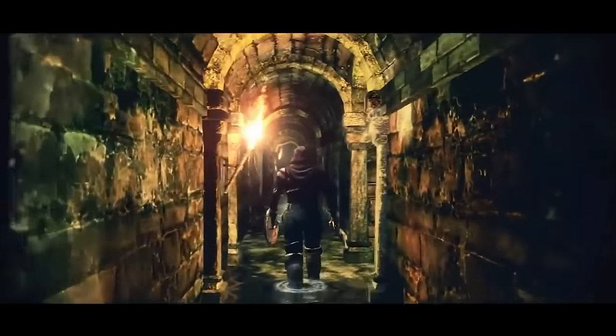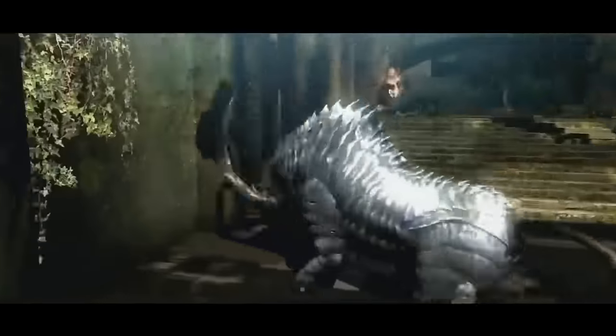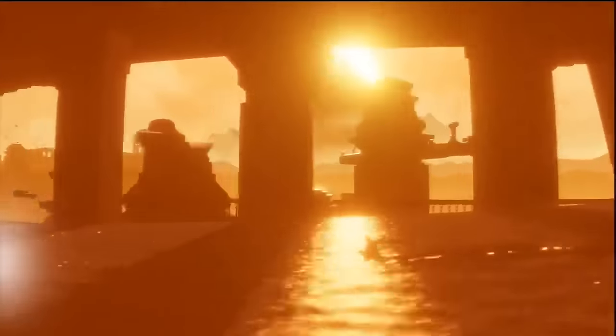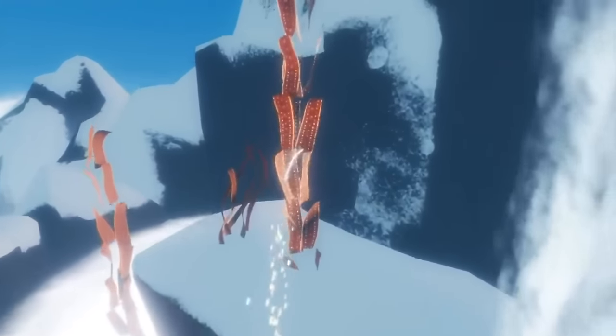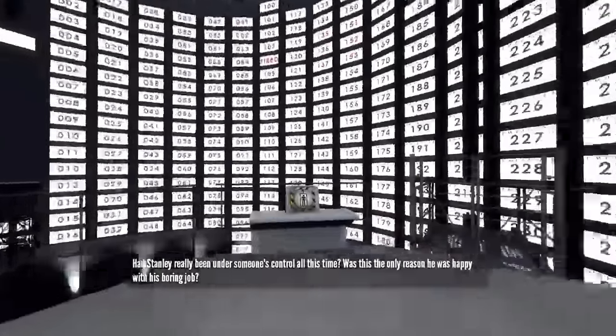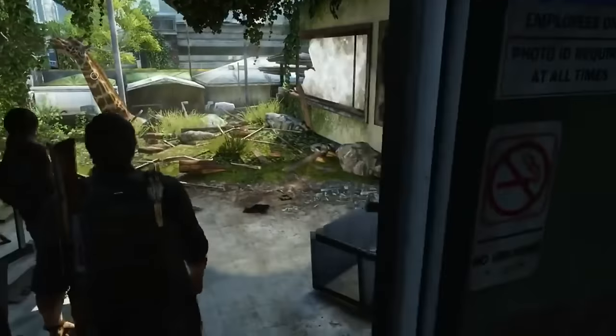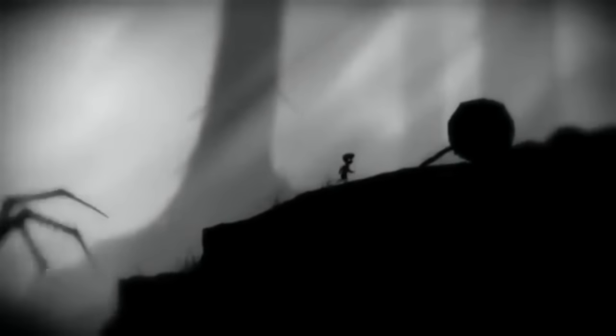Dark Souls has been something of a revolution, making difficulty fun again, and emphasizing the power of environmental storytelling, ambiguous metanarrative, and meaningful mechanics. Journey propelled the games-as-art discussion back into the spotlight, showing how we could use theming to govern design decisions, and inspiring indie games like Abzu and Gris. Walking Simulators put themes and environmental storytelling above all other considerations, and share a lineage with Zork and Myst. The Last of Us grounded the cinematic aspirations of Naughty Dog in mechanics that made sense in the world it was crafted for, and games like Limbo, Little Nightmares, and Inside all share the idea of having a child in a universe that cares little for their presence. What do all these games cite as inspiration? Fumito Ueda's game ICO.